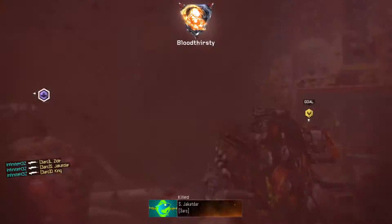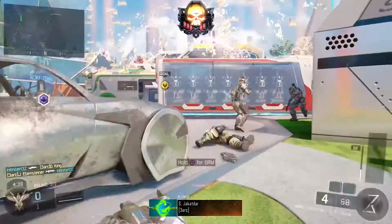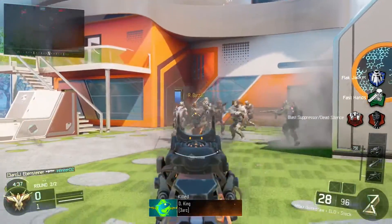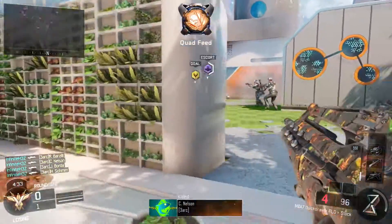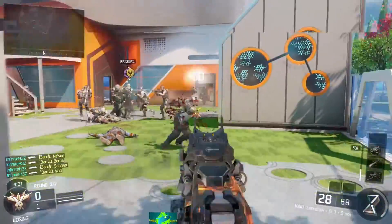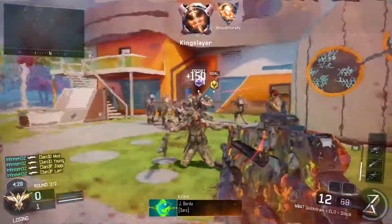The Underworld camo is kind of a lava-ish looking camo with some green flow through it. You guys will be able to see a picture of what it looks like on the gun and inside of the create-a-class here in just a moment, but let me go ahead and talk about how you're going to get this camo.